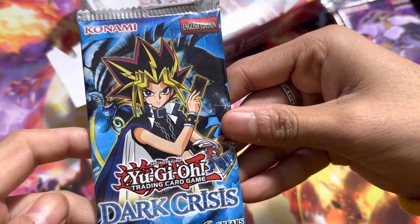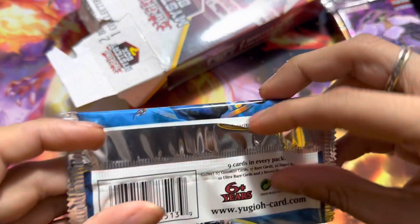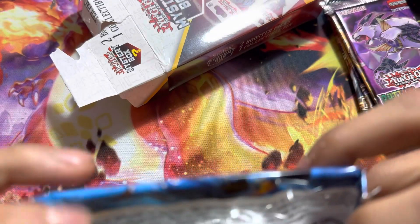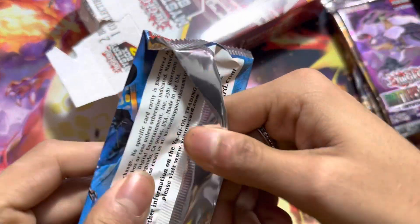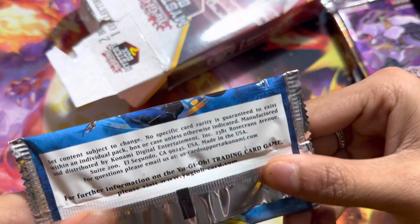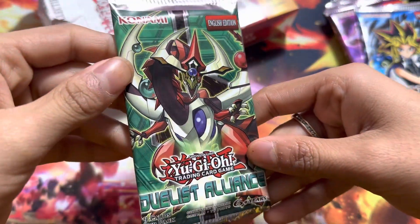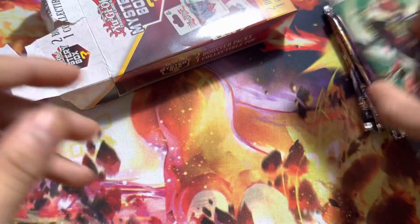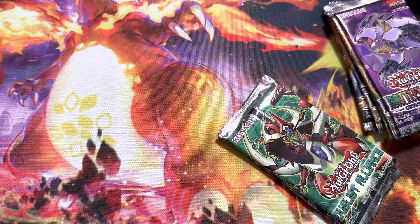We got Dark Crisis. I think this has to be a chase pack, right? Just because of how old Yugi looks here. Then we have Duelist Alliance. And then the pin is a Pot of Greed — that's actually pretty sick. The two pins we got are pretty cool.